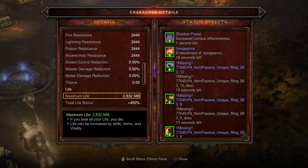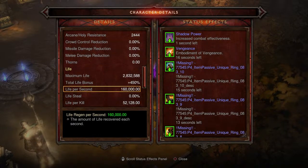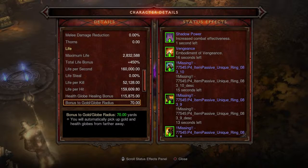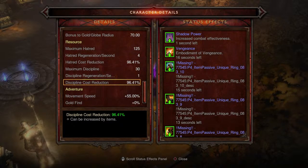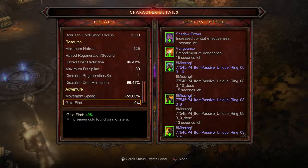Moving on to life stats with no paragon — 2,832 total life bonus 450, 160,000 life per second, life per kill 52,000, life per hit 159,000, globe healing bonus 115,000 which is great since globes drop frequently. Bonus gold and globe pickup radius 70 yards. Hatred cost reduction 96.41% — needs a little more work to reach 99% but it's still really good. Movement speed bonus 55%, 8,000 experience per kill.